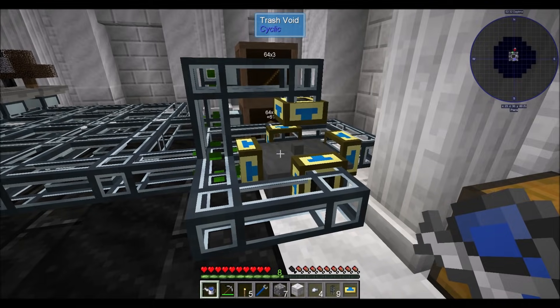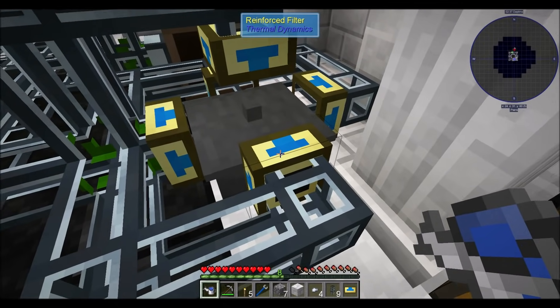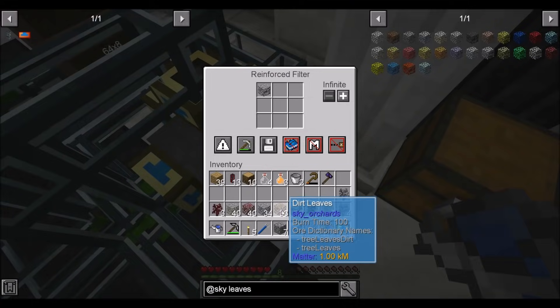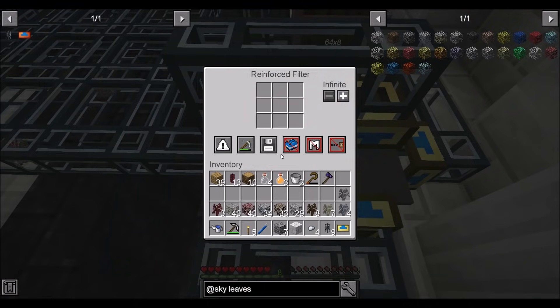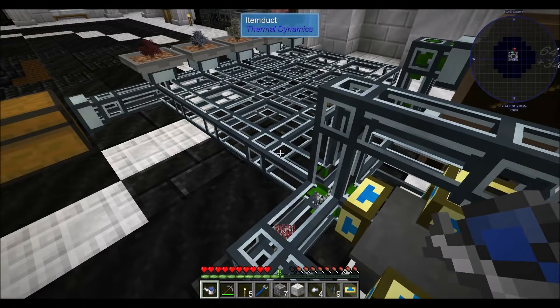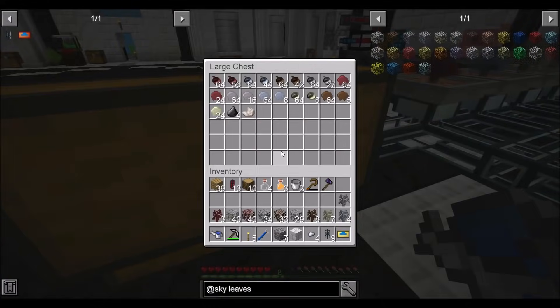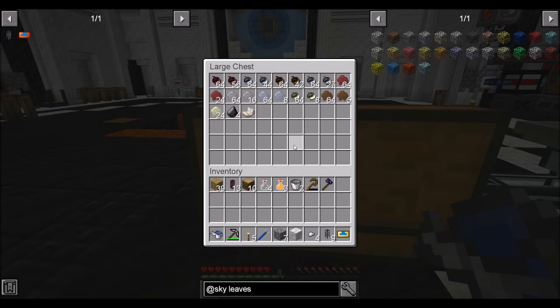What we're going to do is add these leaves and saplings to the whitelist — that's five of those: gravel, clay, sand, dirt, and netherrack. And then we'll do the same for the saplings. See how the leaves now? Check that out. So now what we should be left with is only things like flint and netherrack — netherrack being an extremely rare drop — and then the acorns.